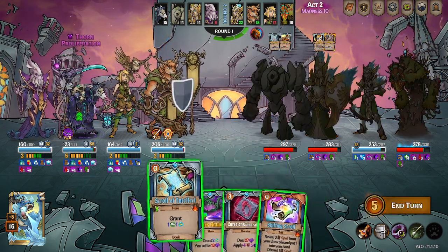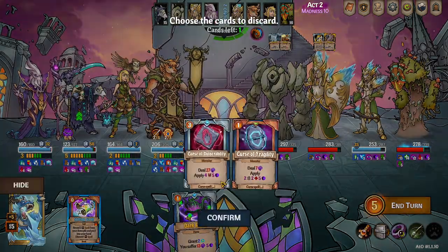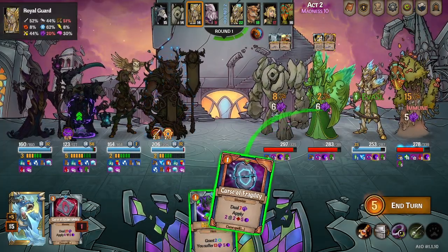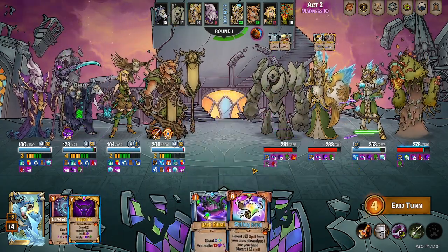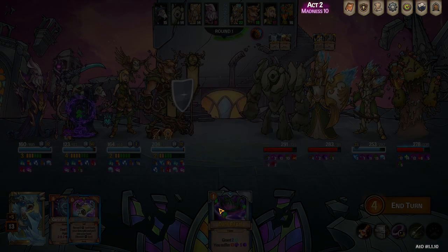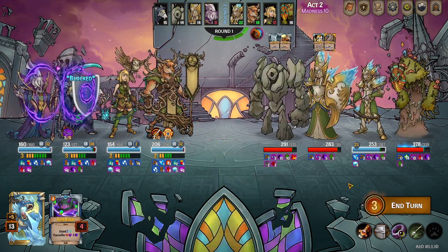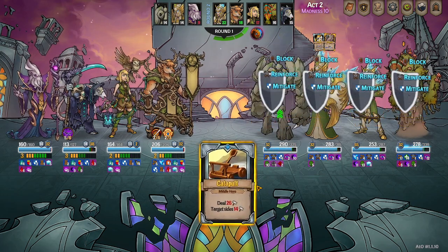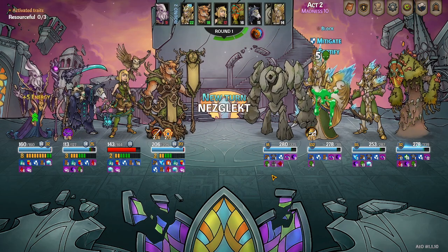Interesting starting hand. Yeah, I'll toss out the curse of vulnerability. Oh, I'll put darkness falls in the deck. We'll just give Nez some energy. All right, this fight is gonna be annoying on both ends — I don't think we're gonna be able to damage the other that much.